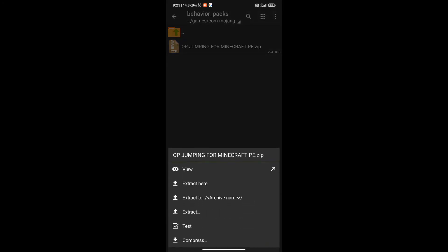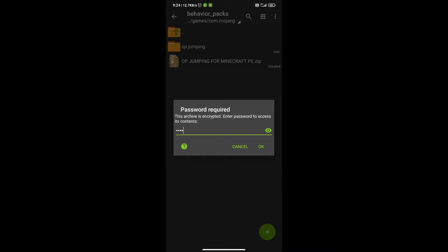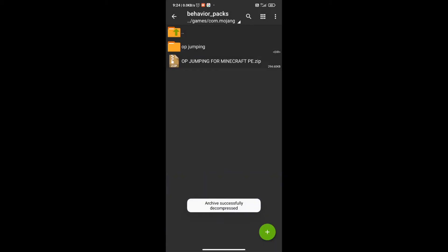After pasting it, tap on it again and click on Extract Here. It will ask you for a password — the password is 1100. Then click OK. The mod is now installed.